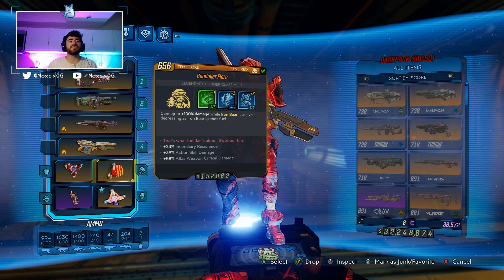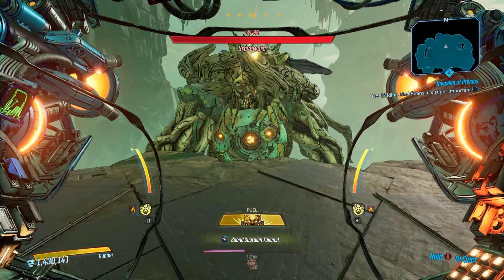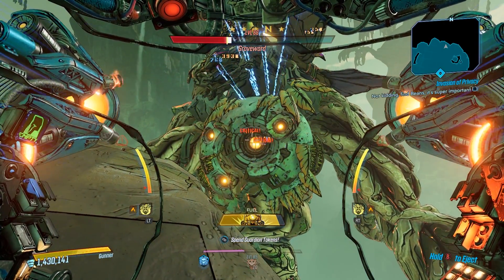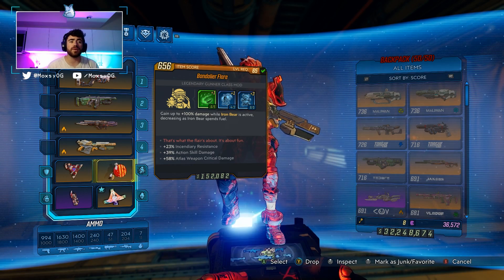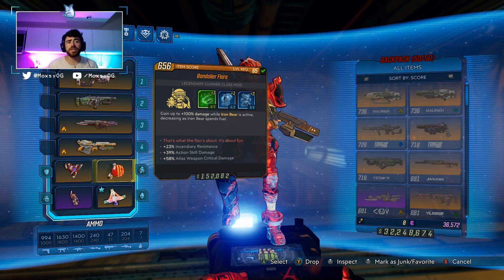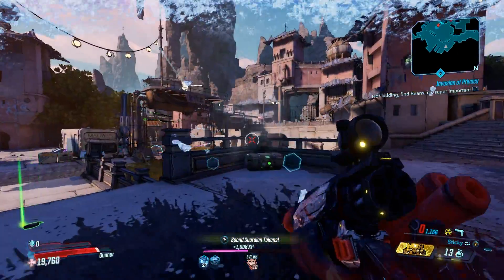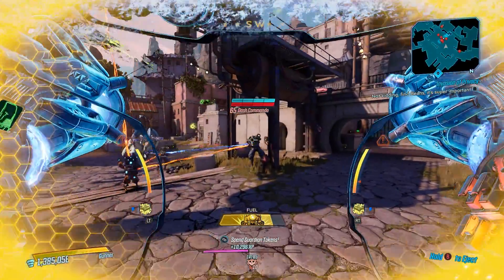First off, we're talking about the Moze Flare class mod. The Moze Flare class mod is an Iron Bear focused class mod and reads: gain up to 100% damage while Iron Bear is active, decreasing as Iron Bear spends fuel. This is a really cool class mod because it hits that note of a hybrid between an Iron Bear build and a Moze build. When you first jump into Iron Bear you get 100% increased damage, which is crazy, and your first few shots deal absolutely crazy damage. This class mod also rolls with points into Stainless Steel Bear, giving you a ton of Iron Bear damage, maximum fuel, and Iron Bear armor, allowing you to stay in Iron Bear longer and drain less fuel.